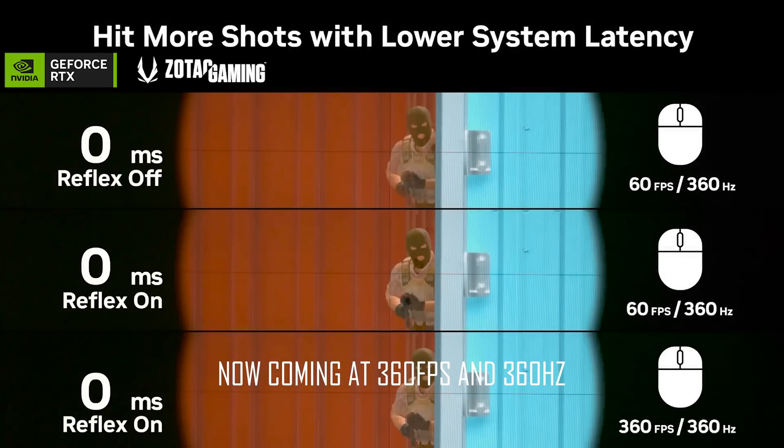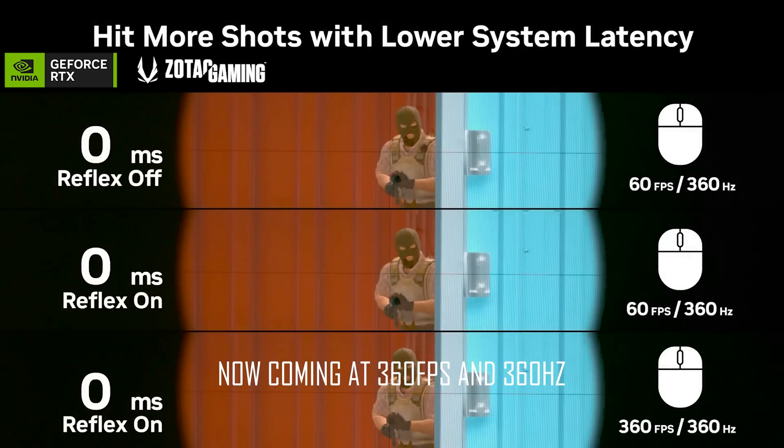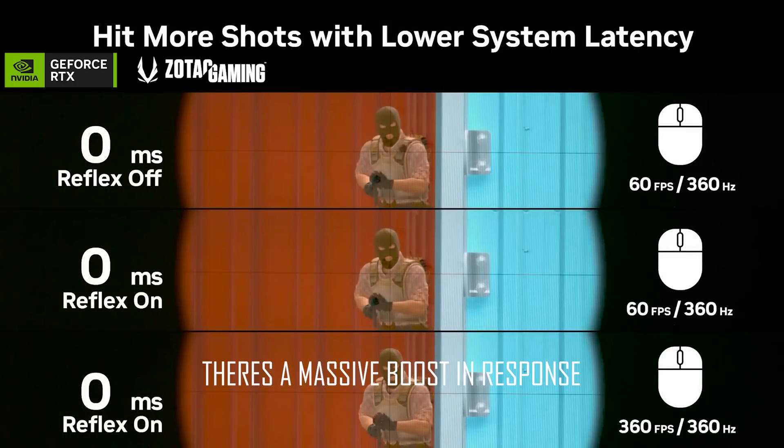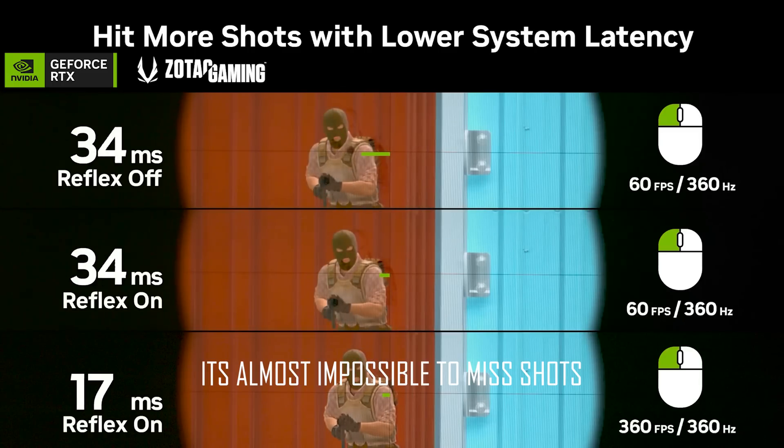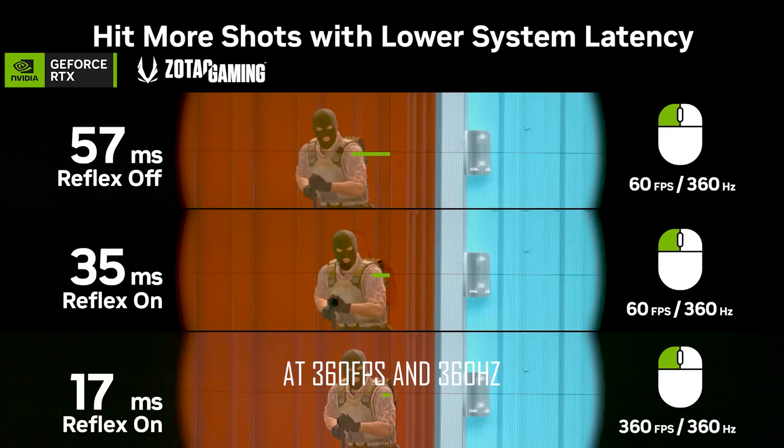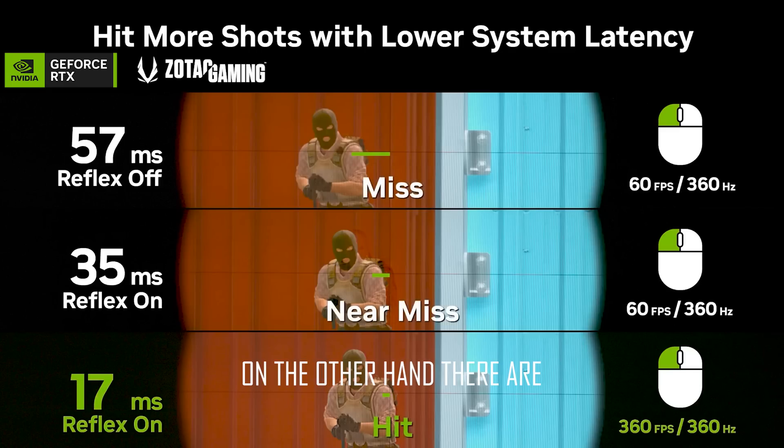With Reflex on at 60 fps and 360 Hz, the delay is reduced. At 360 fps and 360 Hz, there is a massive boost in response and registration of bullets. It's almost impossible to miss shots with Nvidia Reflex on at 360 fps and 360 Hz.